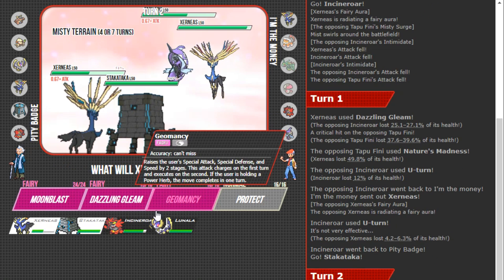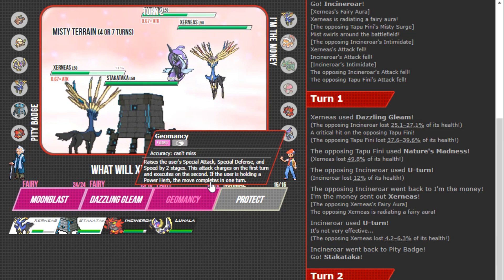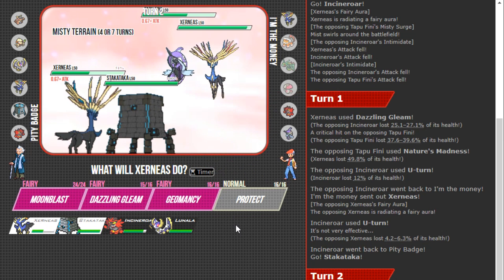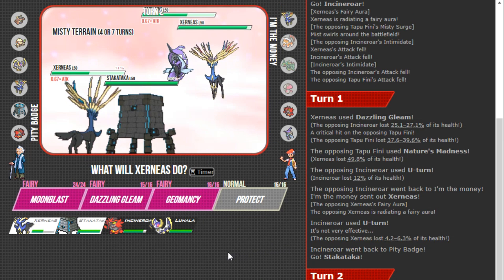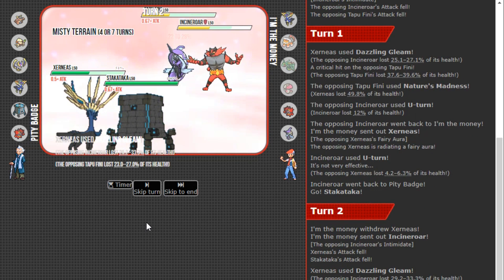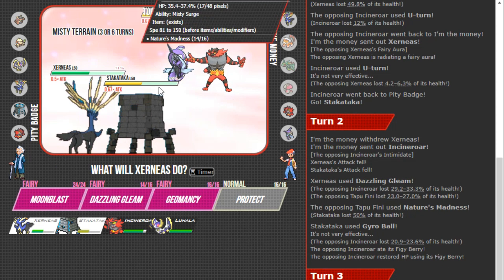I get to U-turn out and get in my Stakataka. That Gleam did a lot to the Fini. I probably just Geomancy and get Geomancy plus... I don't want to Geomancy just yet. I don't want to Gleam again — will Gleam put them in KO range? I need chip anyway. I'm worried about Nature's Madness, so I'll go Gleam and Gyro Ball, targeting Xerneas — I can't let Xerneas set up. Wait, why did Gleam do so much less now? Oh, I critted the Fini before — that explains the awkward damage.